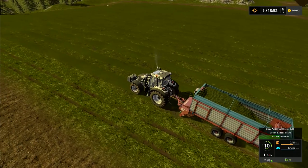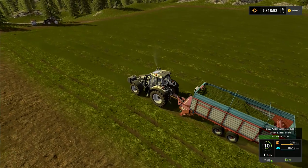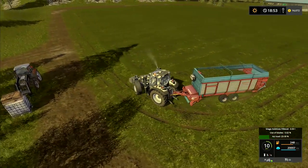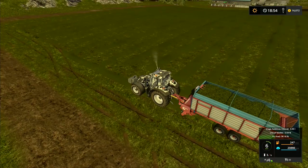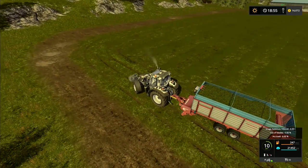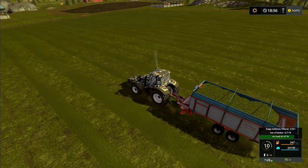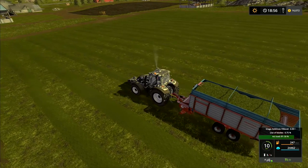My parents weren't able to use a trailed forager because where they were was so windy it would literally blow sideways and it wouldn't go into the trailer properly — way too much waste. So they bought two of these. I can't remember what sort they were, but I remember one was red and white and one was green and white. They apparently did all of their silage with those for several years and were very pleased with them — no problems whatsoever. So I am sort of reenacting my childhood here by using one of these.